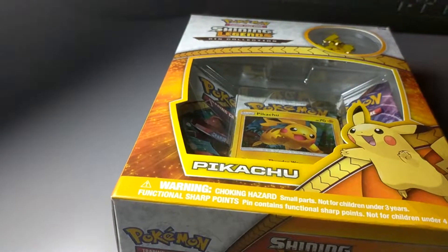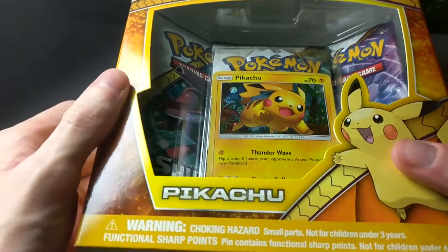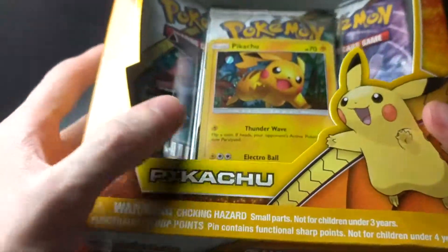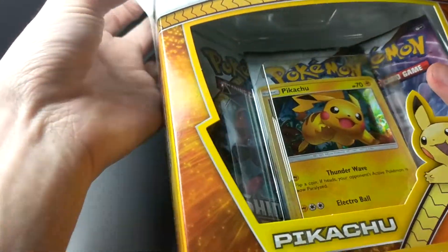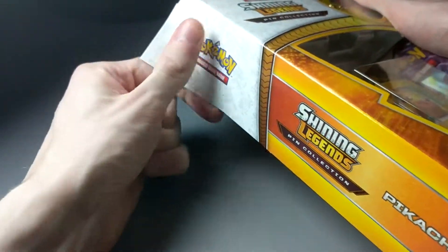Hey guys, it's Jab. I'm going to be opening up another one of these sweet Shining Legends Pikachu pin collections. It looks like the promo kind of fell out, so I hope it is not too damaged, but it kind of happens. You're actually really lucky if your promo isn't damaged. That's probably more rare for it not to be damaged in these type of boxes, especially when they're shipped in the mail and stuff.